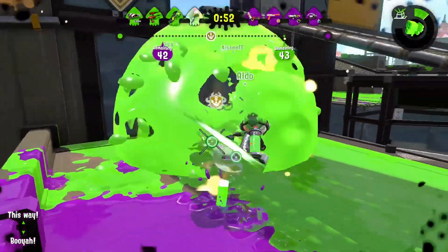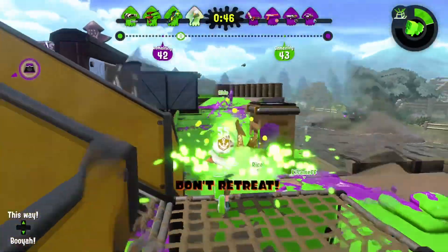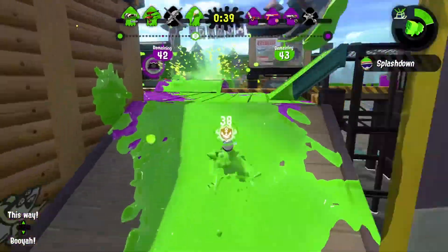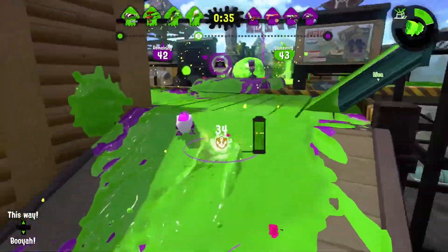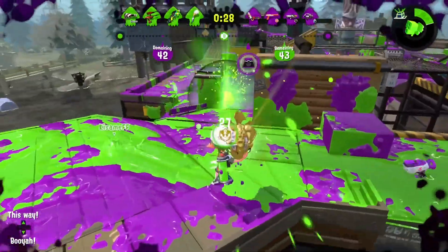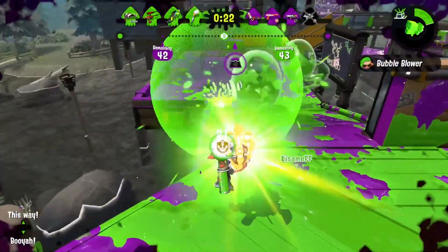L3 Nozzlenose and L3 Nozzlenose D now ink your feet during firing — same thing, also good. Squeezer gets increased range when holding the trigger in the sustained fire mode — what I call the 'end-zap mode' — instead of tapping shots. It also decreased ink consumption during this by 10%. I think this is good because nobody was using the hold-down mode, and now it's more unique.